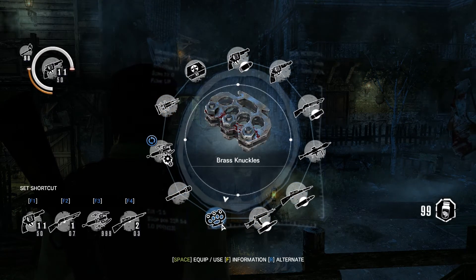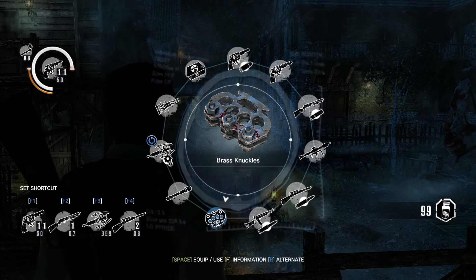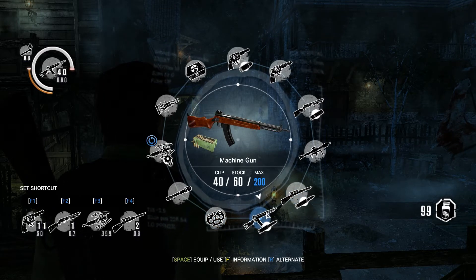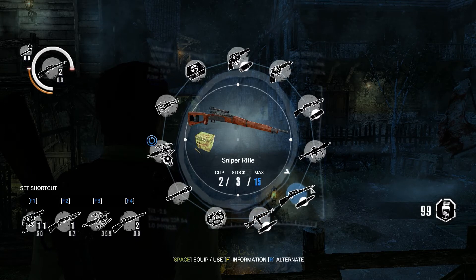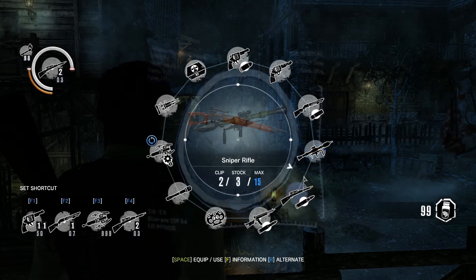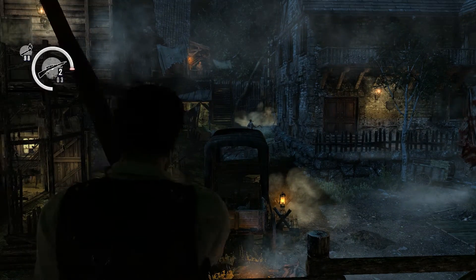When you complete hard mode you get brass knuckles. You get a submachine gun — or actually that's a regular machine gun. And you also get a rocket launcher. Let's see if we can take some of these guys out.